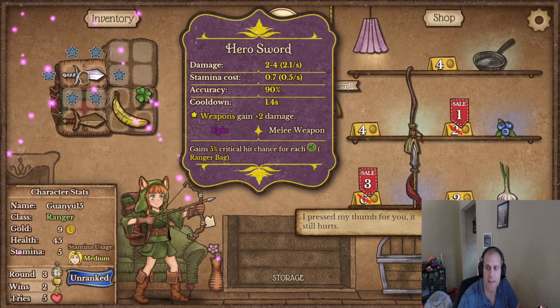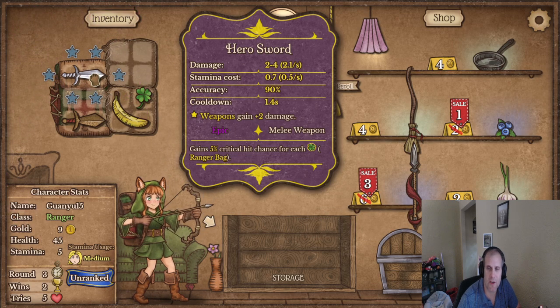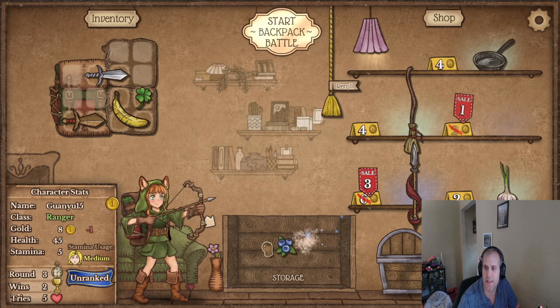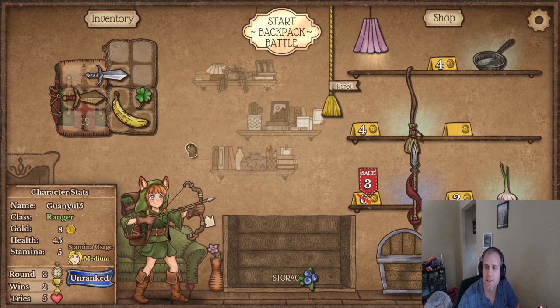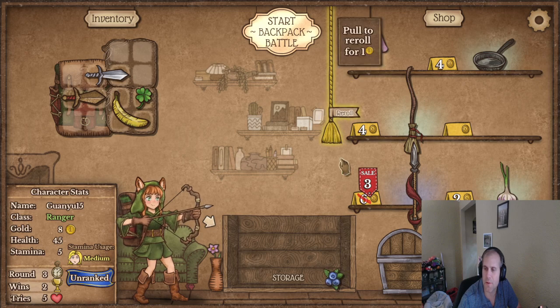This thingy turns into a hero sword, yay! It says items within the star range do plus two damage, so we're looking for daggers, cheap stuff that doesn't cost a lot of stamina. This is on sale — I'm going to buy everything on sale because there's no reason not to. I want some daggers — what else do we want?